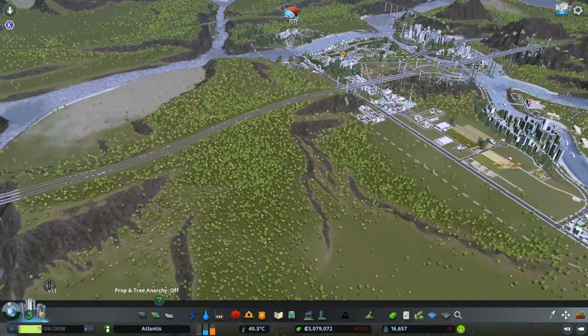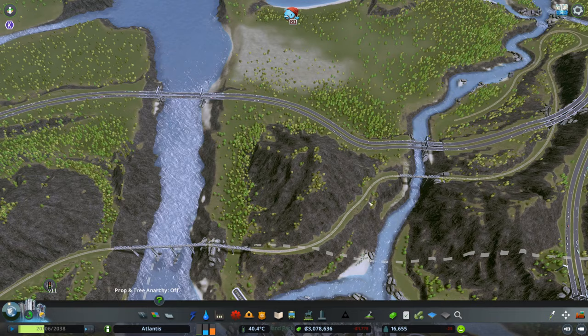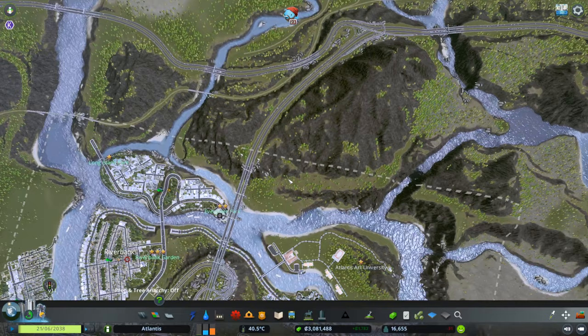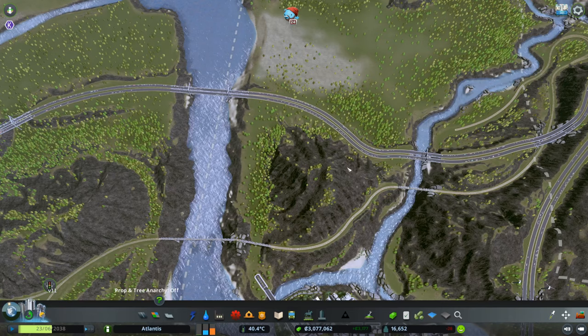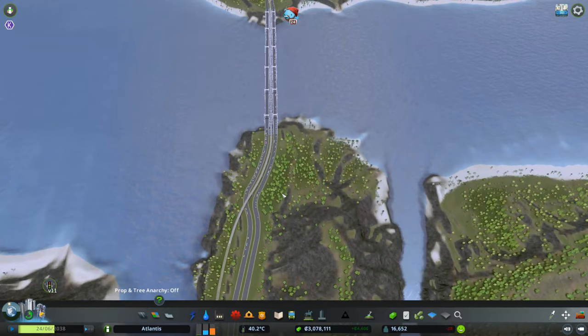We also don't have any train connections for the industry in here, which might be a problem. We do have this train line just briefly crossing the border but that might be really tricky to bring into this area. So here is what we're going to do: we are buying a new tile — this one — because we can now have access to the train line and access to the highway. Look at how many cars are on the highway there, that's surprisingly high.